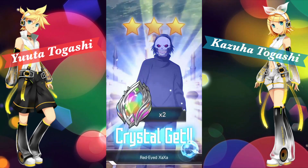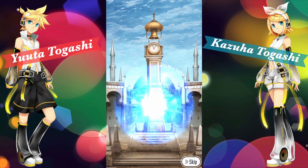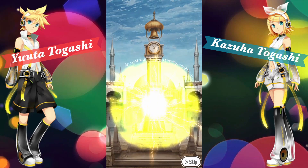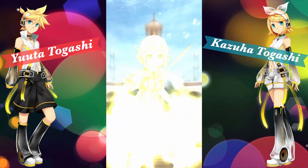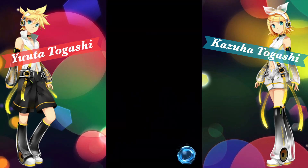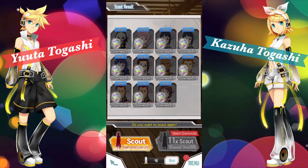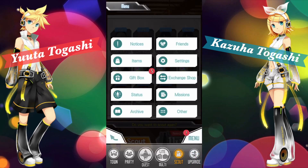That's terrible, get out of here. It's okay, you don't give me any luck anymore. I want that Kirito. Oh nice, okay that's pretty good yeah. Can we please give me Kirito on the guaranteed scout? That's a lot of hacking sisters anyway.